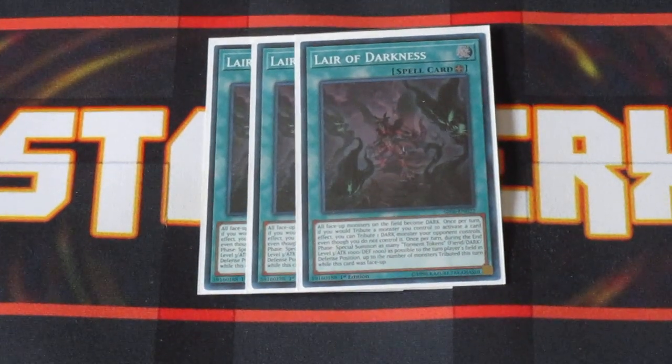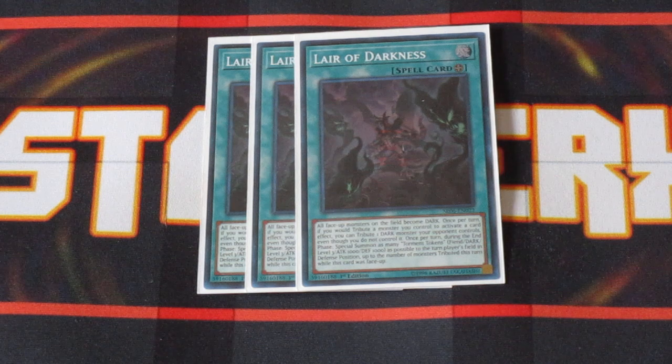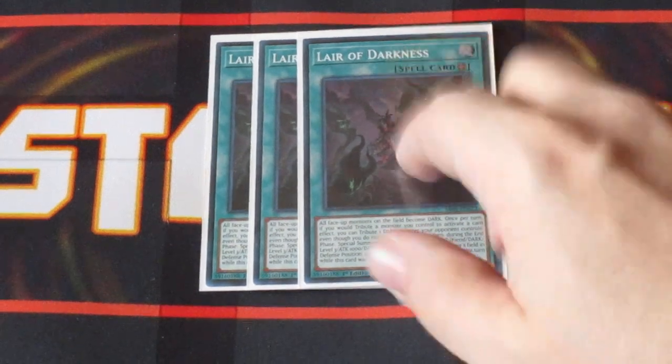Three copies of Lair of Darkness. Lair turns all monsters on the field into Dark attribute monsters, which makes it easier to utilize some of the trap cards. It allows you to use any monsters on the field — whether your own or your opponent's — as tributes for monster effects only. You can't utilize your opponent's monsters for costs like maintaining your Amorphage scales or tribute summons; it's only for card effects. It also generates tokens depending on whose turn it is — that player gets the tokens, but those tokens can be utilized for tribute summoning or maintaining costs for your scales. Tributing off your opponent's monster and giving them tokens works in your favor since the tokens are a lot easier to get over than the original monsters.